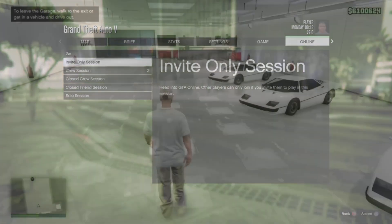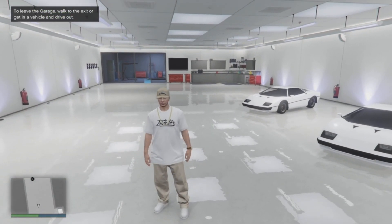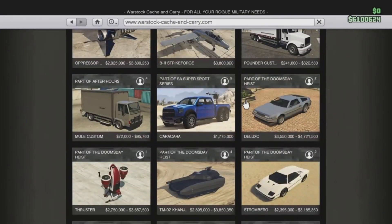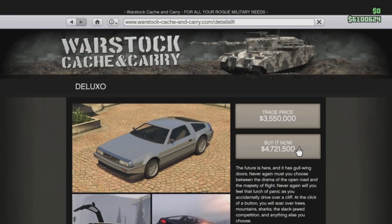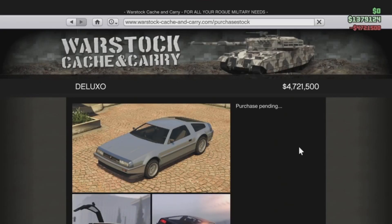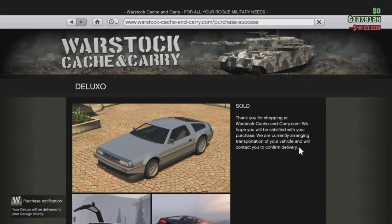Once you load into your Frozen Money modded game save, all you are going to do is start up an invite only session. From there, go ahead and order some deluxos or any other vehicle that you would like to sell later on — the deluxo is the best option. Keep in mind at this portion you will need the actual money in your account in order to purchase the deluxos.